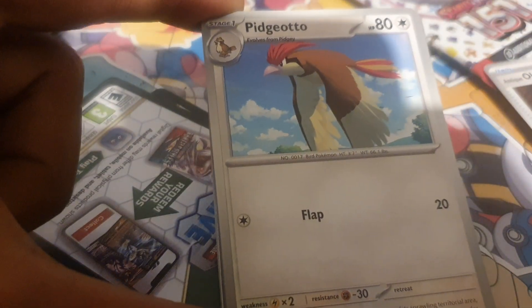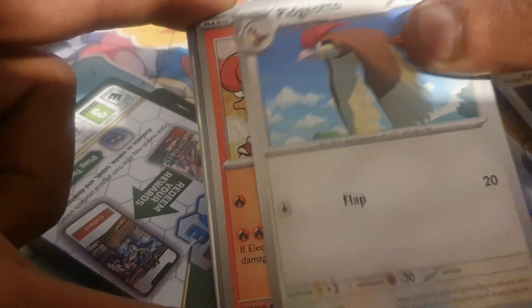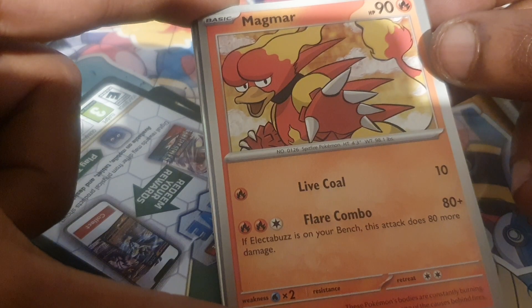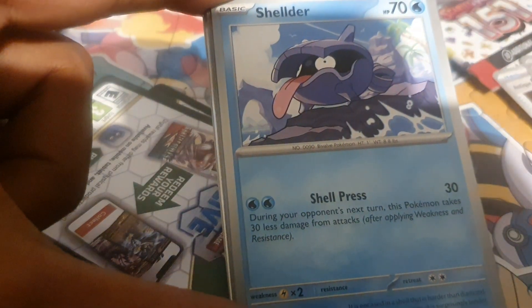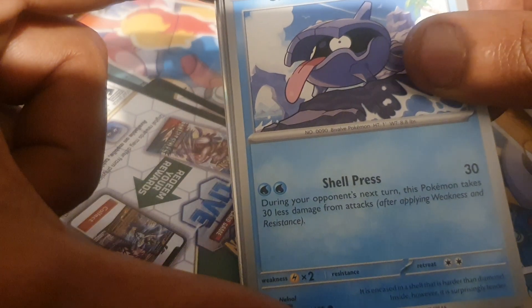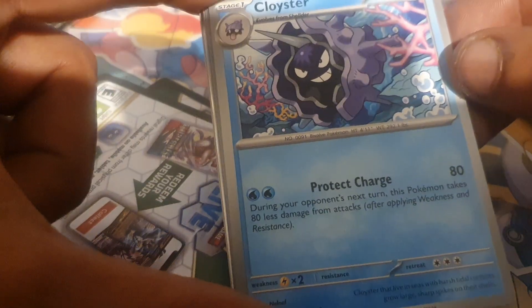Pidgeotto, 80 health points, normal type Pokemon, has a move of Flap and a dex entry of 17. Magmar, 90 health points, fire type Pokemon, dex entry of 126, has moves of Live Coal and Flare Combo. Shellder, 70 health points, water type Pokemon with a move of Shellpress. Cloyster — love this Pokemon — 130 health points, water type Pokemon, dex entry of 91, with a move of Protect Charge.